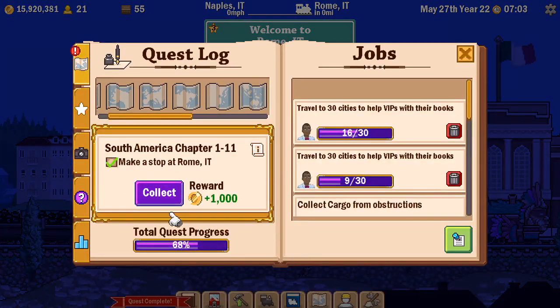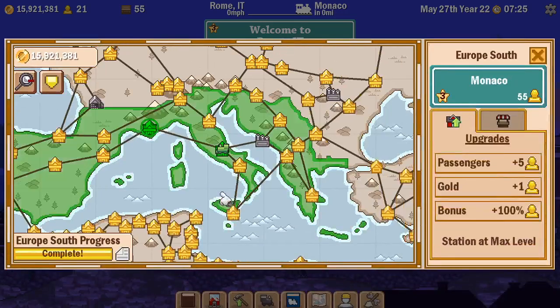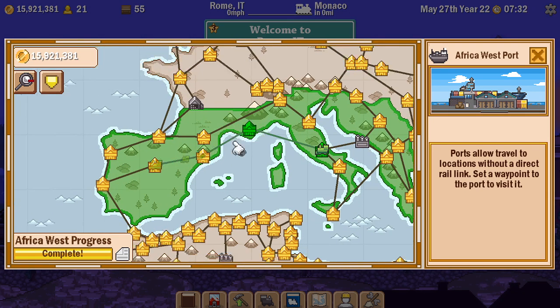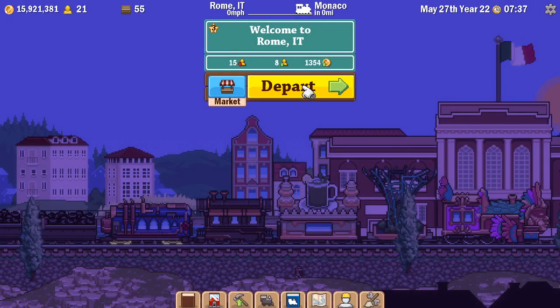That completes a section of the quest. South America chapter 1-12 now: buy mysterious mask cargo from Charlottetown P.E. - that's North America I'm guessing. Not that I'm going there right now, but that's where I need to go. What I am going to do is set my train destination for that port over there so I can take a boat to South America.